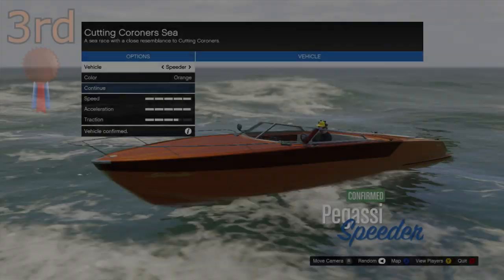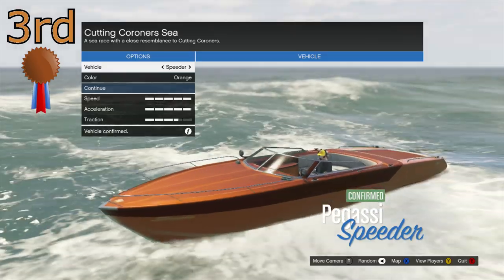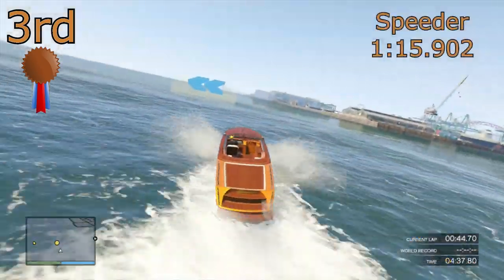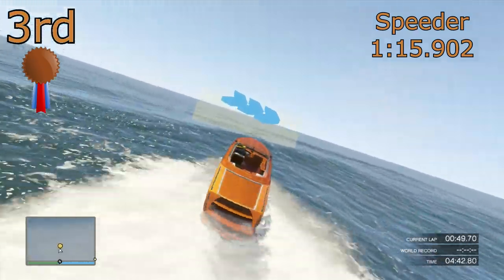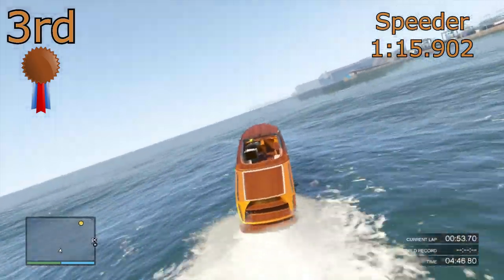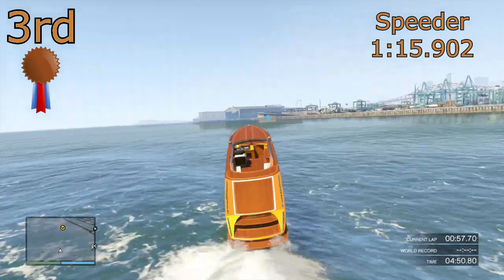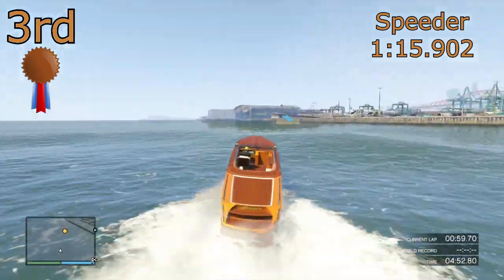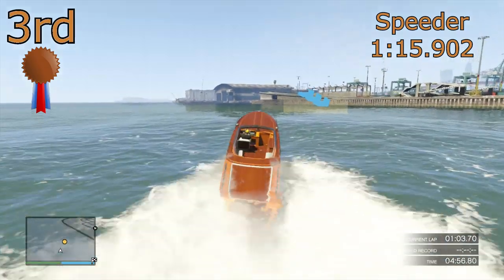In 3rd place we get into the serious ones with the Pegasi Speeder. The Speeder managed to get a 1 minute 15.9, so more than 1 second quicker than the Tropic — quite a big difference. The Speeder is a little bit big and clunky, a little bit hard to get around corners, but in terms of top speed it's very good and that's where it shines.